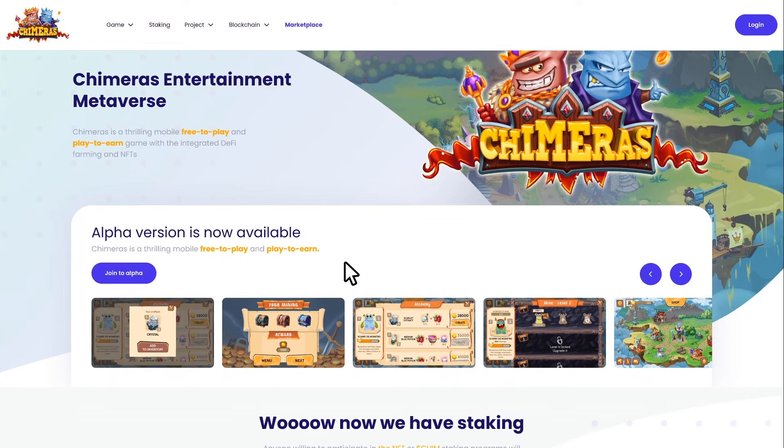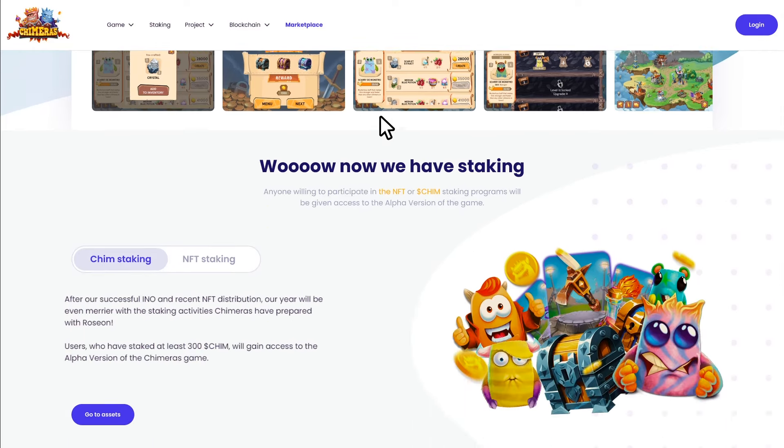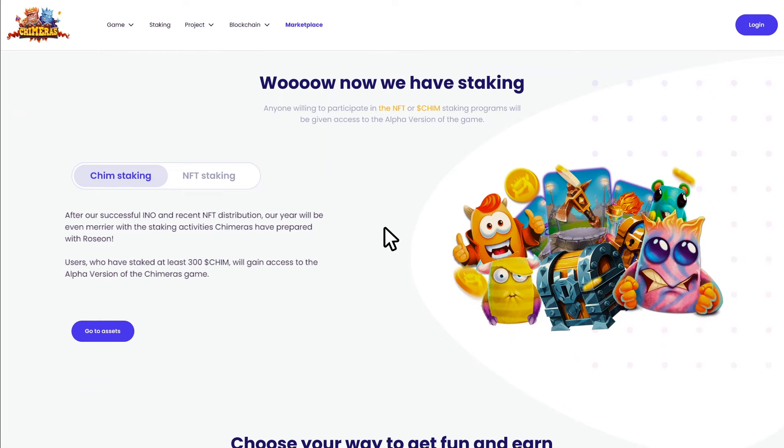Don't forget that prizes and rewards will be given to players of the alpha. All holders of Chimeras NFTs as well as holders of staked Chim tokens can access the alpha, so stock up on those while supplies last. Chimeras has partnered with Roseon and launched the Chim token staking program. You can find a link with detailed information about the terms of the program on the project's official website in the Chim staking section.